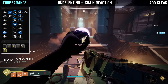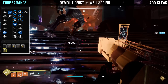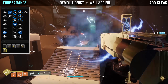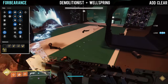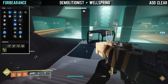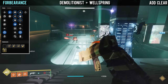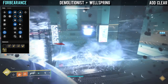The combo that stands out the most is Demolitionist and Wellspring. This is unique to the new Forbearance, allowing each kill to provide 8% ability energy from Wellspring, 10% grenade energy from Demolitionist, and 5% grenade or melee energy from the original trait. That means a single kill provides 23% grenade energy — so 4 kills and you'll pretty much have your entire grenade back, and getting multi-kills with Forbearance is extremely easy.